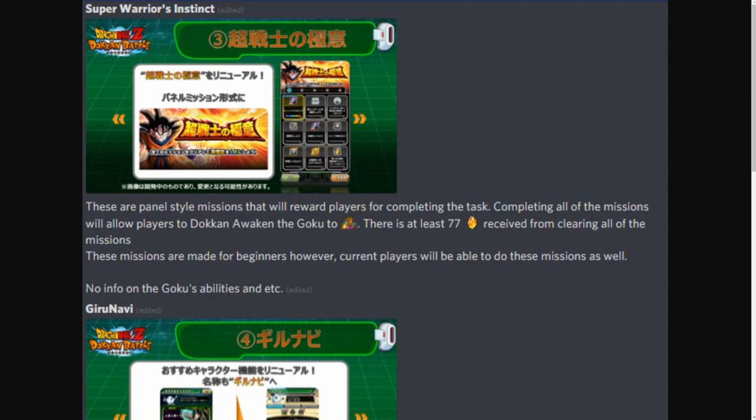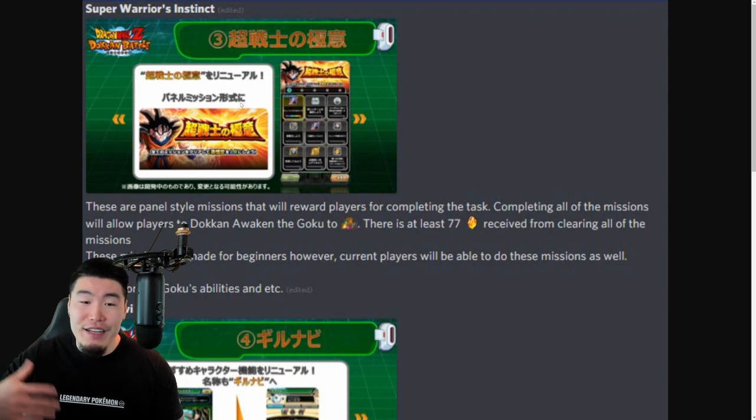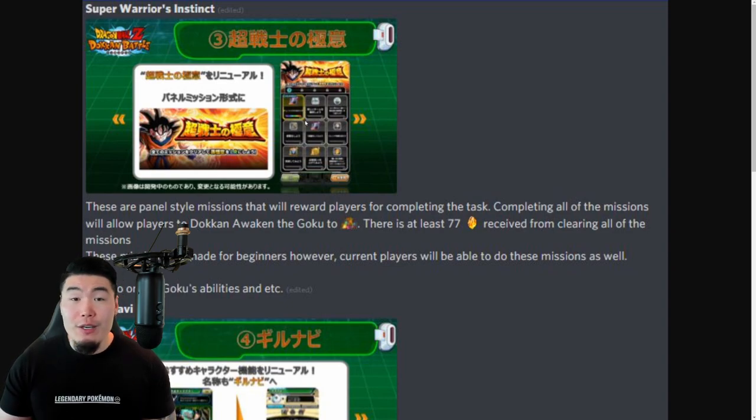Next up we have Super Warrior's Instinct, which is going to be a bunch of panel missions that will reward players for completing various tasks. Completing all the missions will allow players to token awaken the Goku to LR. There are at least 77 Dragonstones received from clearing all the missions, and these missions are for beginners, however current players will be able to do them as well. Currently we have no information about the new LR Goku's abilities.